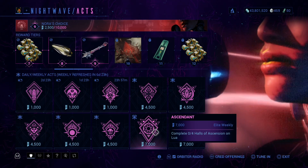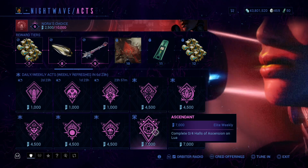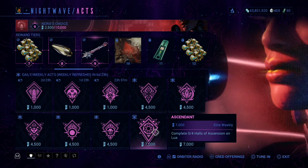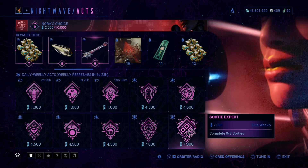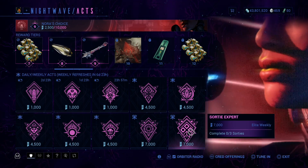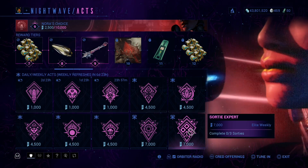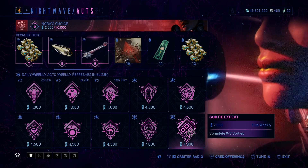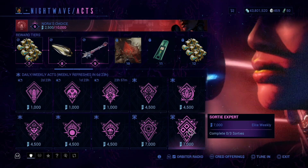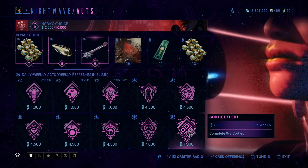Then we have complete four Halls of Ascension on Lua. It's worth noting that you can complete more than one of the same Hall of Ascension, so you don't have to keep redoing the map every time, which is good at least. And then finally, complete three sorties — now this will take at least three days to do.